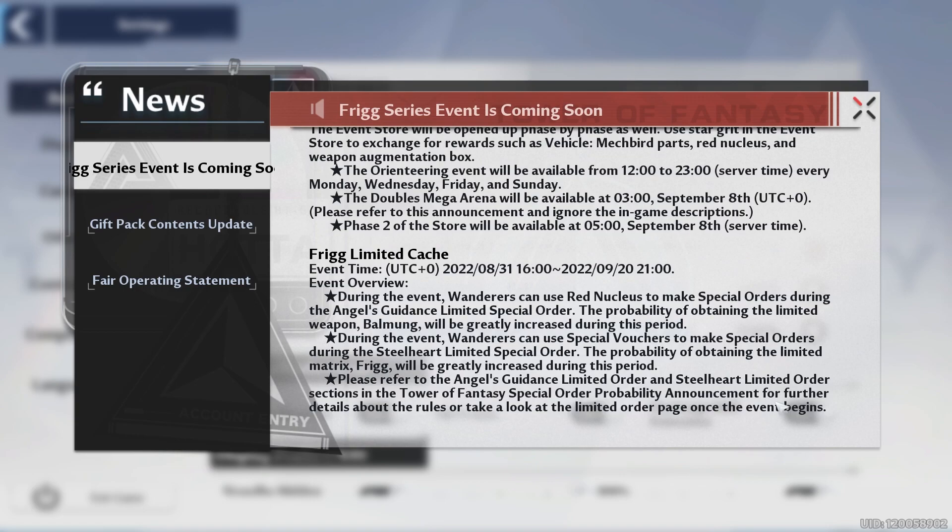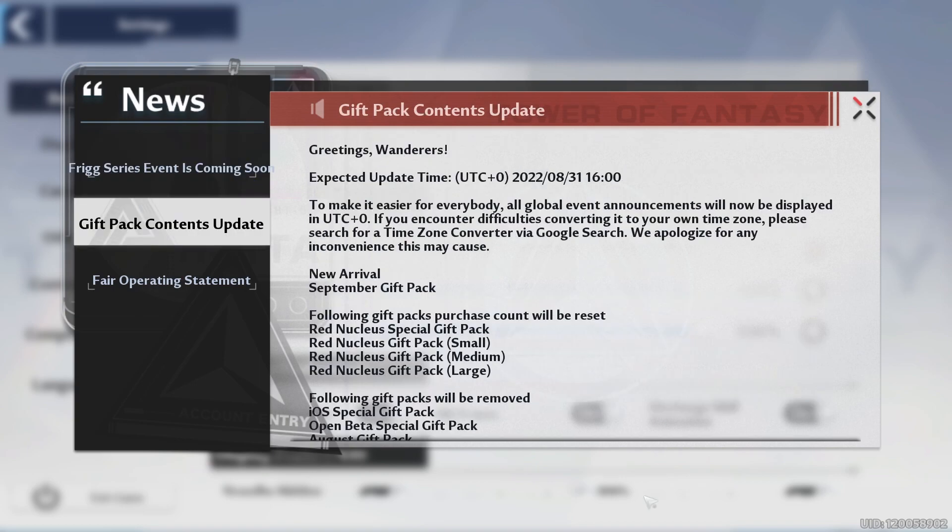For the big one, the Frigg banner is coming out today at 12. So if you've been waiting for Frigg, she is finally here. On top of that, especially if you're rolling, they're refreshing the gift shop — you're able to buy those special packs of red nucleus and everything for titanium again. So before you roll, make sure you go to the gift shop.